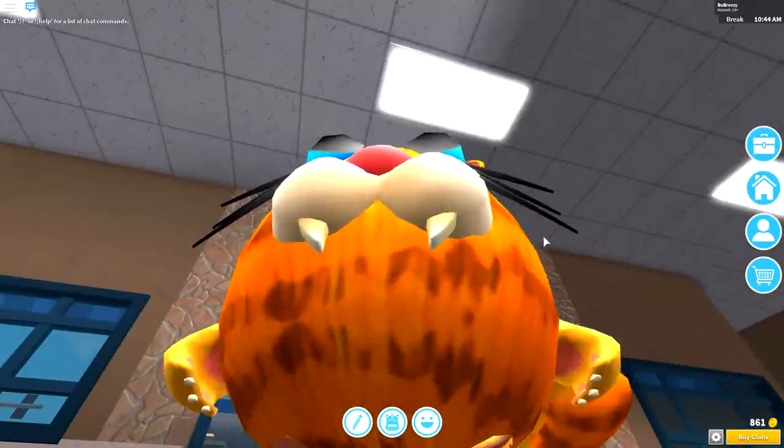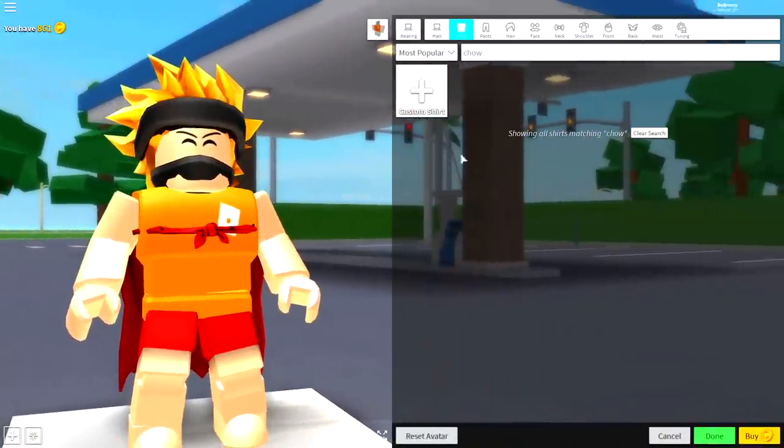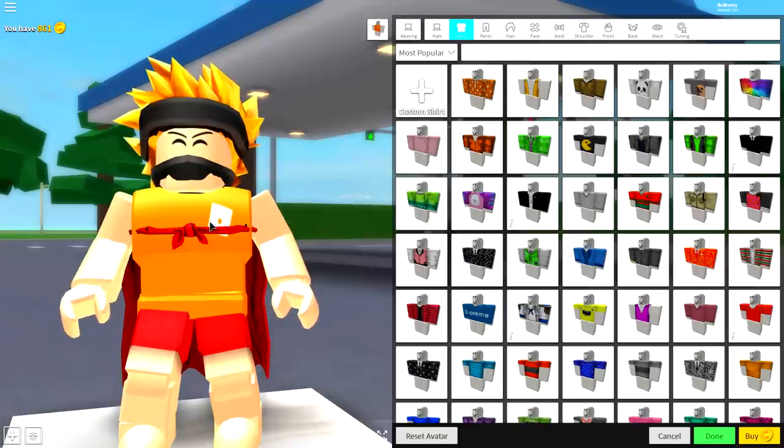This will turn you into — wait, it turned me into a FAT CAT! But it should turn you into your original avatar like this. If it does, then you're ready for step number two. And step number two is simple: it is to remove everything you are currently wearing to take yourself back to the base plate.